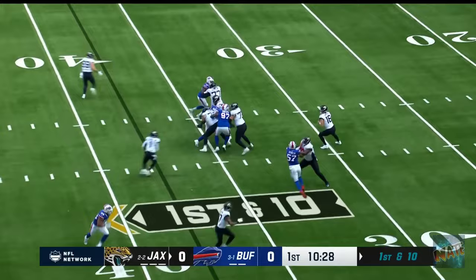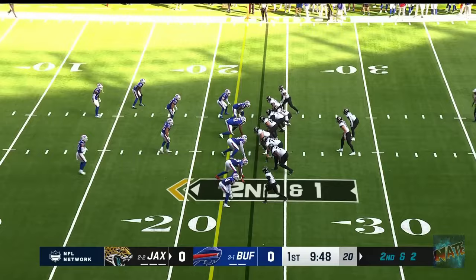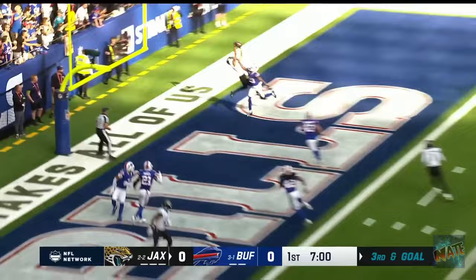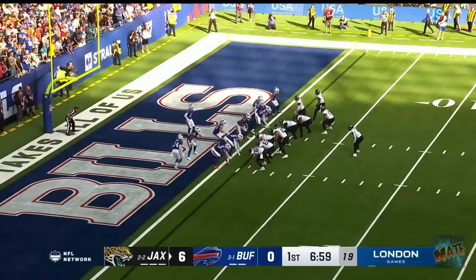Lawrence over the middle — that's Christian Kirk, taking it. Etienne again on second and short, bounces it outside, finds the corner — first down. Lawrence surveys the scene — the end zone — touchdown, Zay Jones goes up to get it. Flag is down. Huddle quickly, Etienne with the flip — and he walks right in.